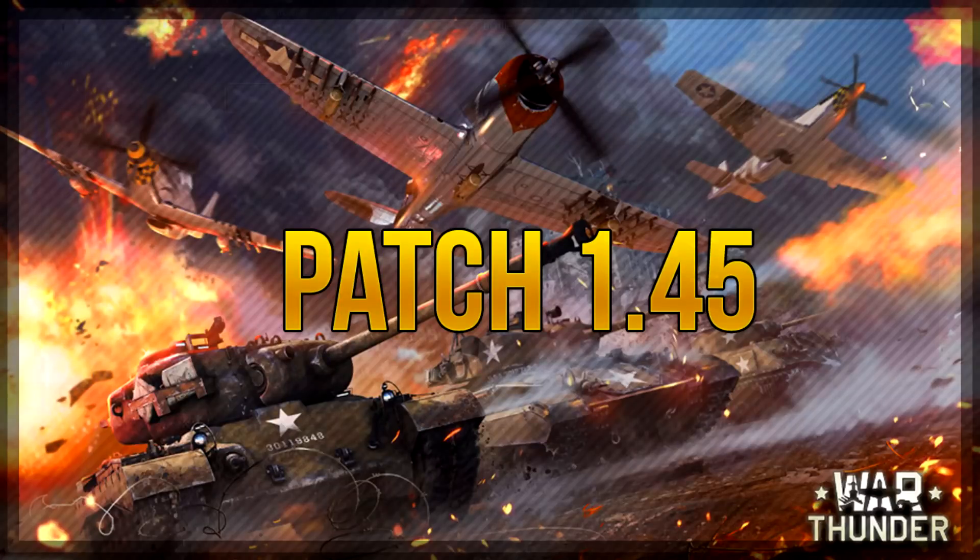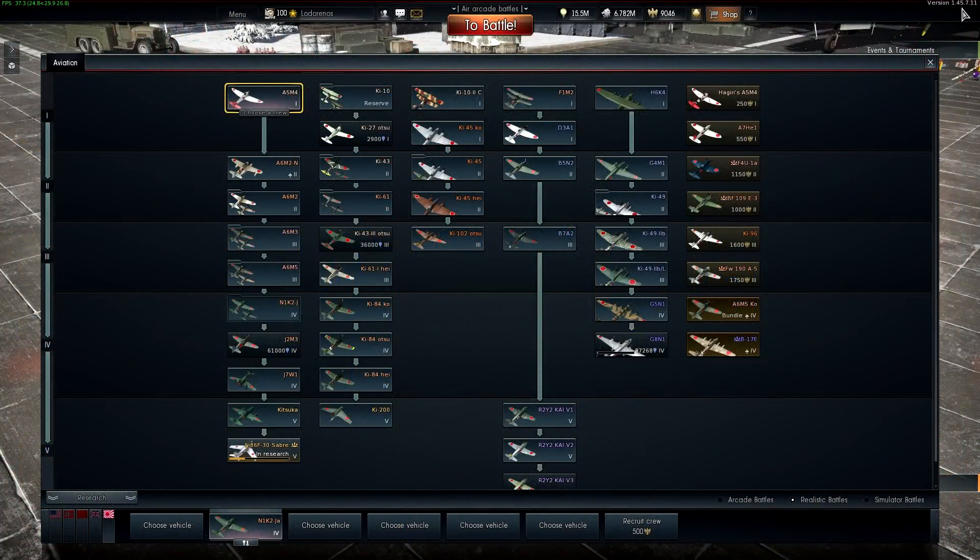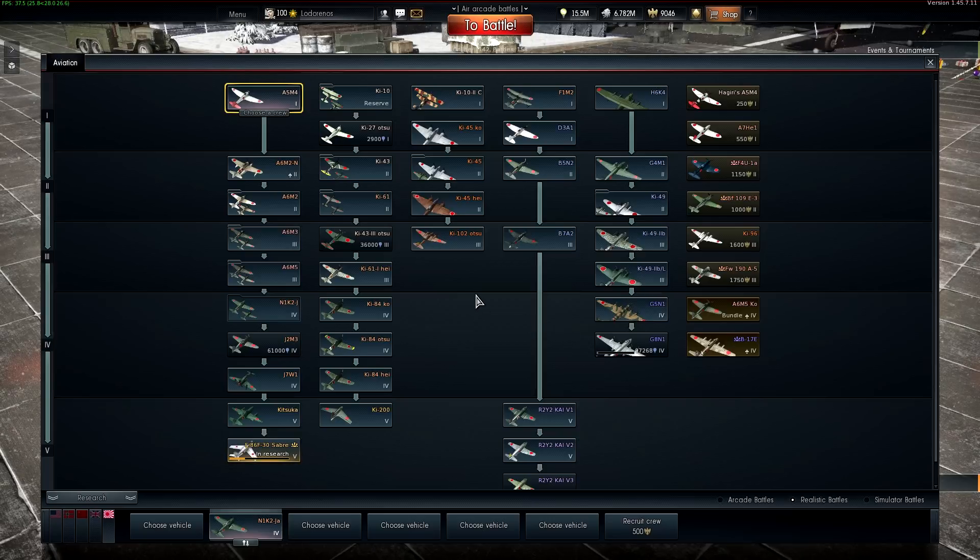Hello, welcome back to Dev Server 1.45. The current Dev Server version is 1.45.7.11, and we're taking a look at a secondary Japanese plane that's been released in this patch.